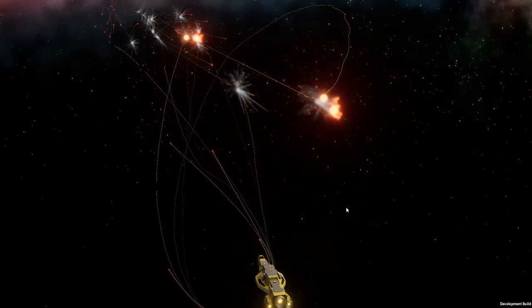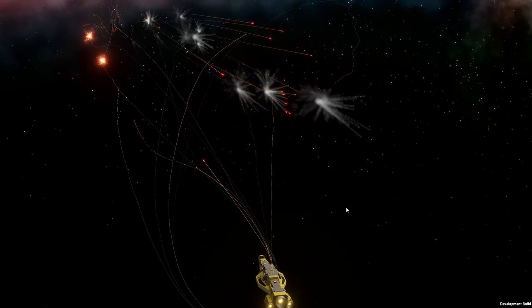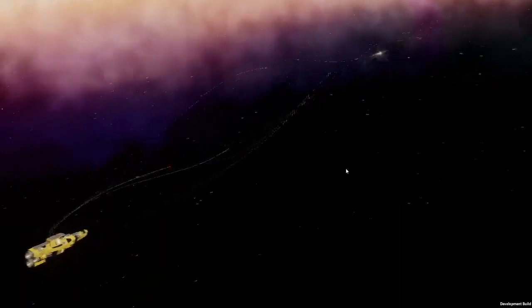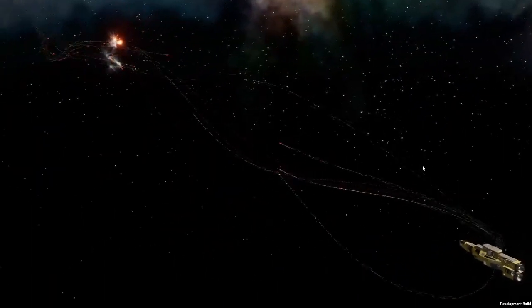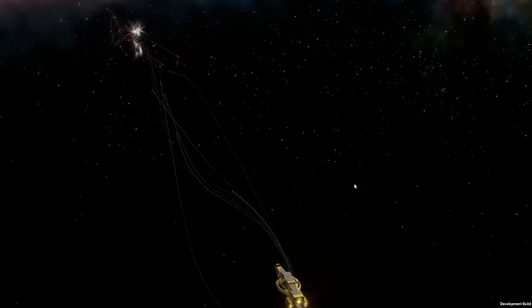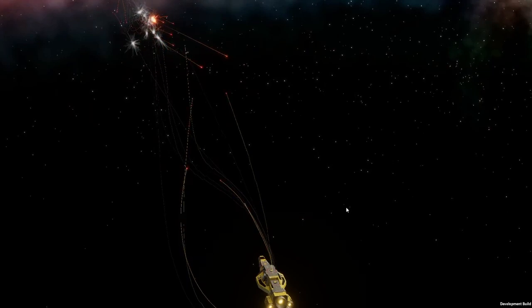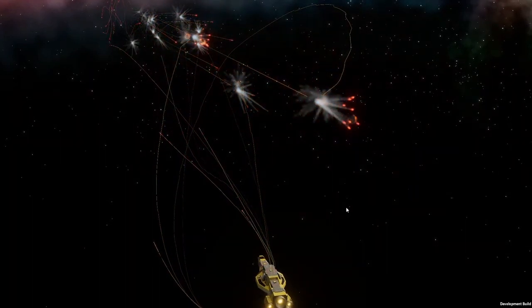You have the option to launch these point defense missiles only when the launching ship is engaged or under threat, or to defend an area of 4,500 meters around the launching ship — so any ship that comes under threat within range triggers a launch in its defense, effectively providing a point defense missile bubble around other nearby ships.